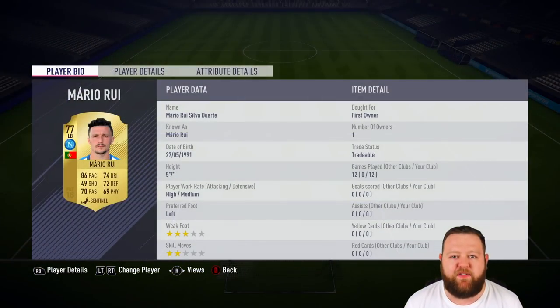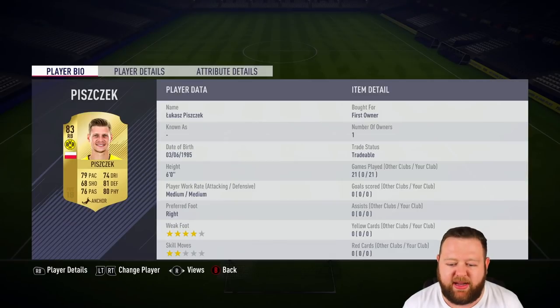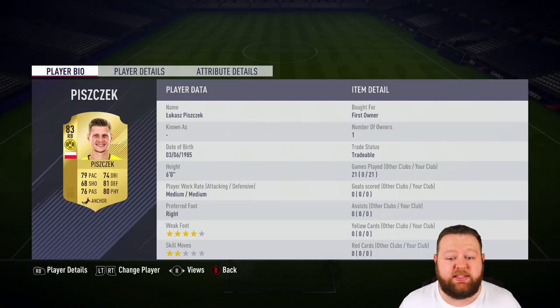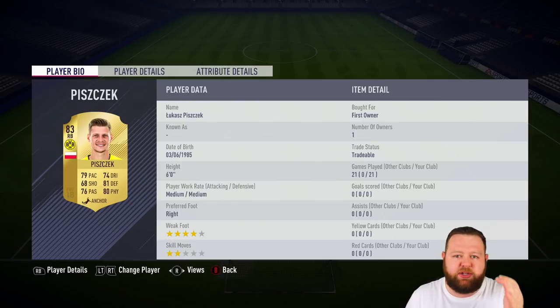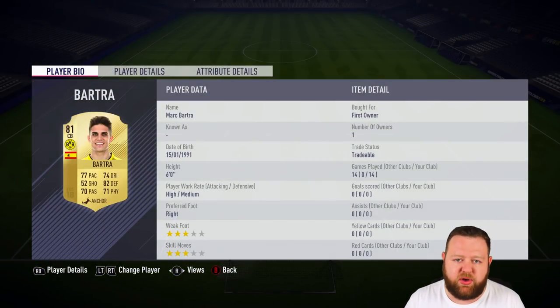Now we move on to the defence, and the defence is looking pretty solid. I'd say the weak link is Mario Rui. He's very quick, of course, but other than that the defending and physical aspects of his game are not the greatest, that's for sure. But on the right hand side we've got Piszczek, who is very solid, but his pace is not the greatest. 79 pace on a right back — if he's got good defending and physical stats, that's not too bad at all. I found him to be a very, very solid player.